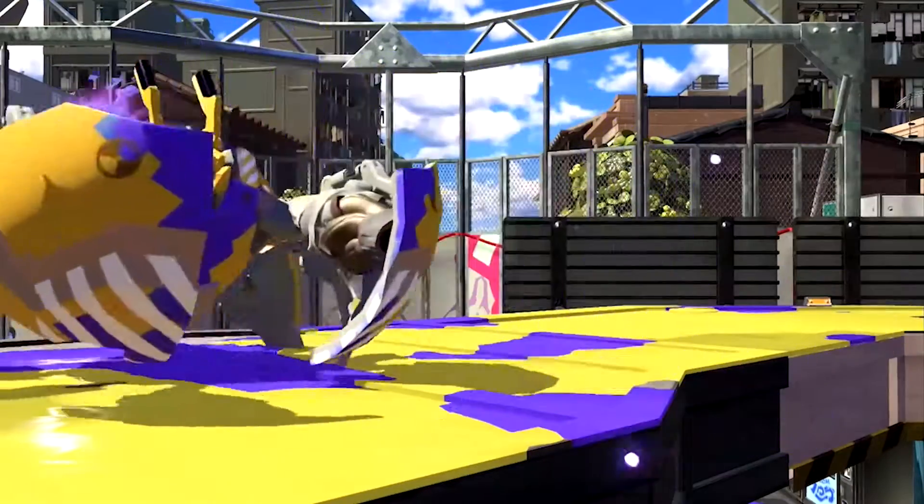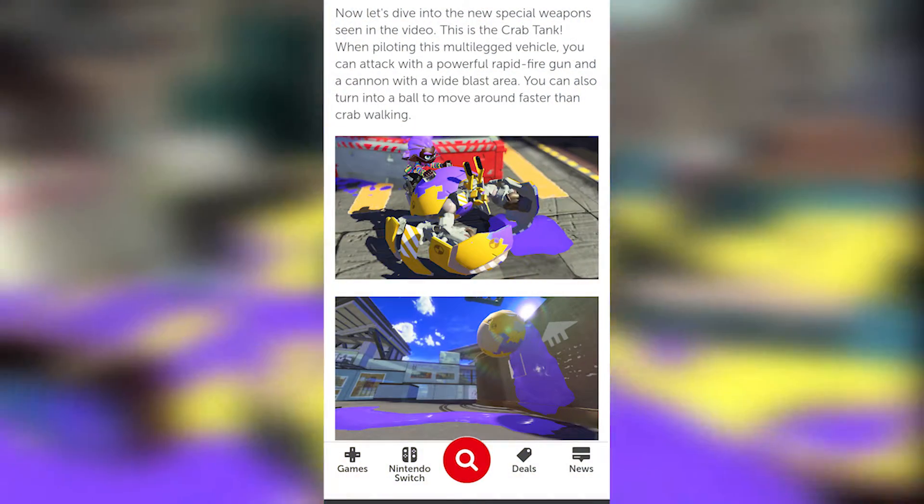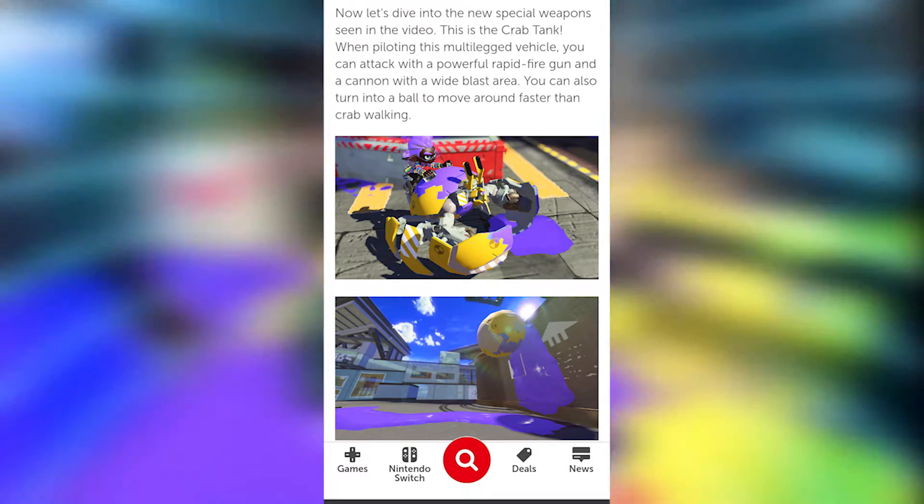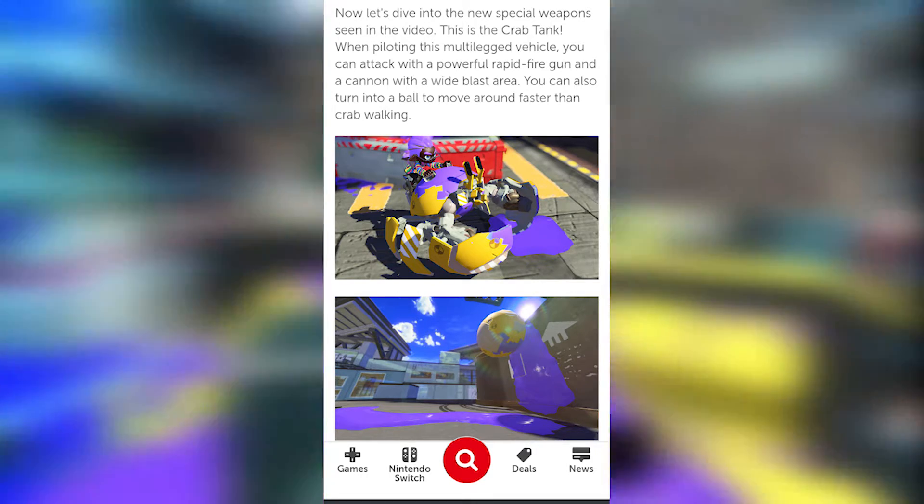We are then shown the Crab Special, which is revealed to be called the Crab Tank. It shoots high velocity blobs of ink and also has a powerful rapid fire gun. The crab is also able to turn into a ball and roll around, leaving a trail of ink, kind of like the Baller special from Splatoon 2.